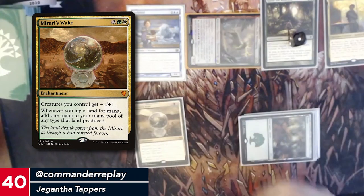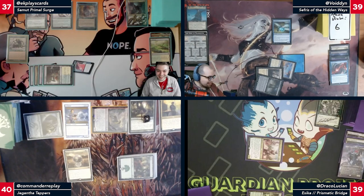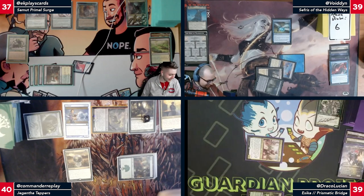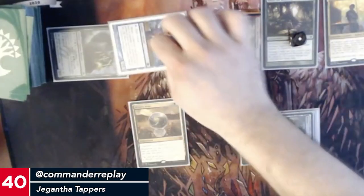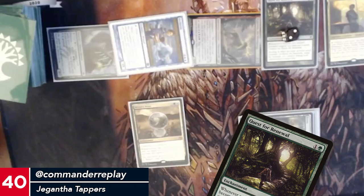We'll try Mirari's Wake. Man, why do I not have enough counterspells for everything? Well, if you had mana up, I wouldn't be playing. I get it — that's the right time to play it. Let that Archivist draw a card, just add a counter, and I will pass my turn.